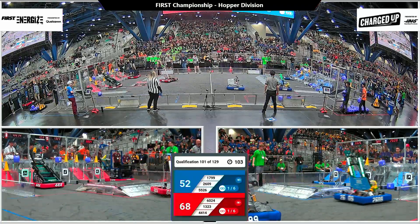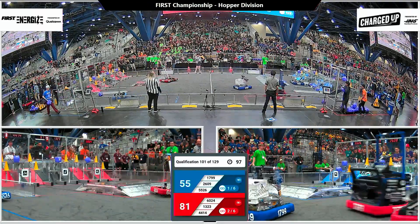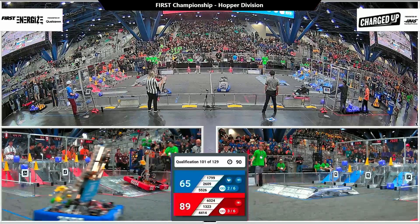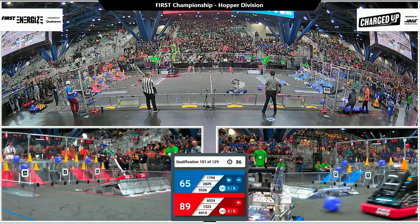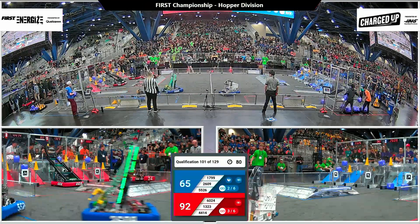They're looking to win and to get the activation and sustainability bonuses. Blue Alliance trailing by 23 points. 5526, Type-C Pignoles trying to help their Alliance catch up, placing a cone on a mid-node. Their partner, Beaverworks, right behind them, completing the second link that the Blue Alliance has scored so far. Over on Red, High Tide and Madtown are running cycle after cycle, trying to time their scoring so that they're mostly staying out of each other's way.